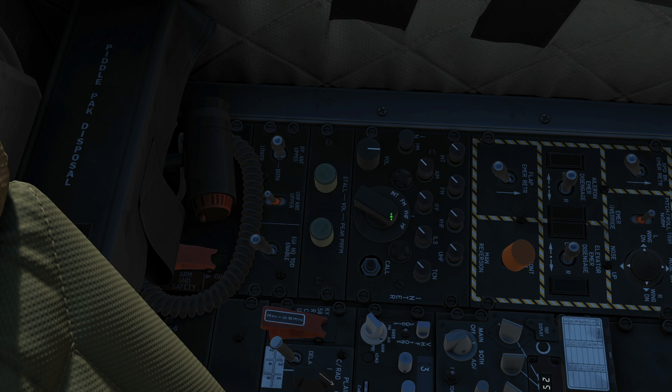Next we've got a series of volume knobs. Each one can be pushed in and pulled out — pulled out means it's turned on, pushed in means it's turned off. Hot mic: a hot mic means the pilot can speak without pushing a button to speak. Then intercom volume, FM radio volume, VHF radio volume, UHF radio volume — and you can rotate these with the mouse scroll once they're pulled out.